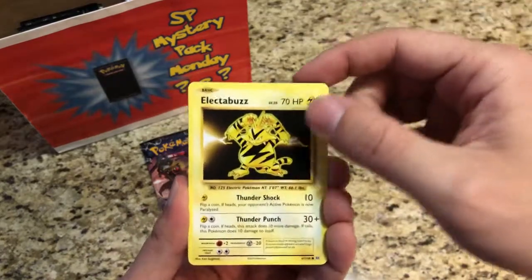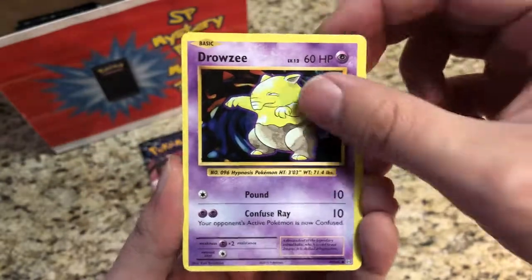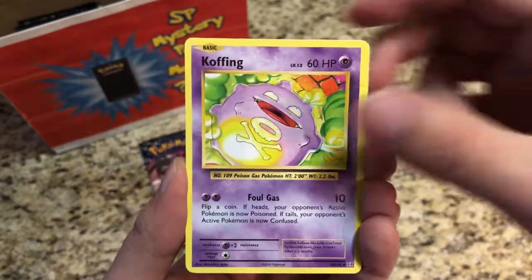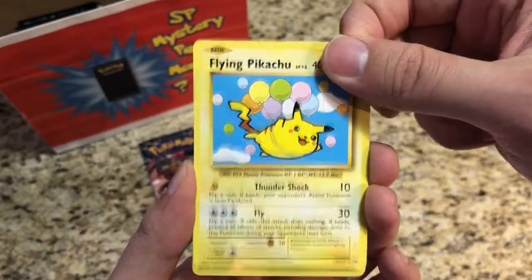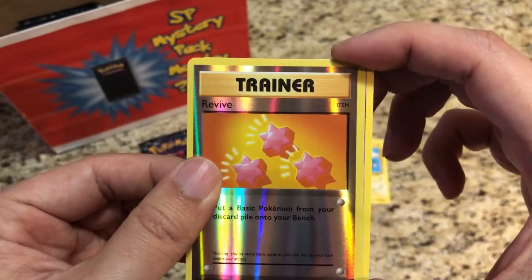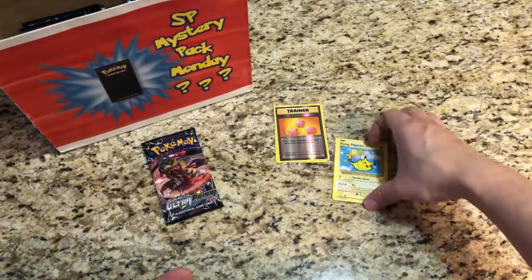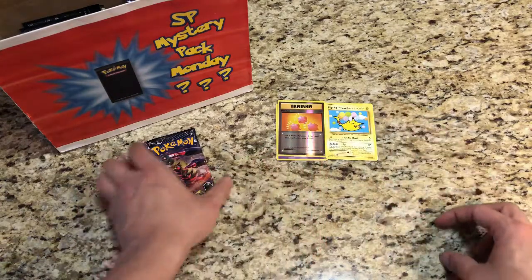Our Evolutions pack starts off with an Electabuzz, Drowsy, Ponyta, Nidoran, Mud Chop, Misty's Determination. We've got a Koffing, Secret Rare Flying Pikachu — very nice. The Reverse is a Revive, and the Rare is a regular Rare Mewtwo. Not bad, with that Secret Rare. But that's a pretty common Secret Rare.